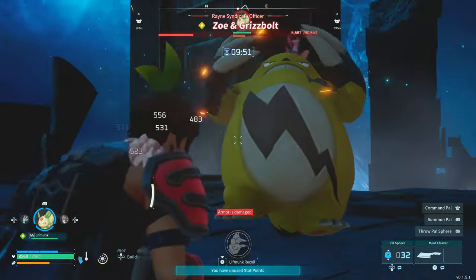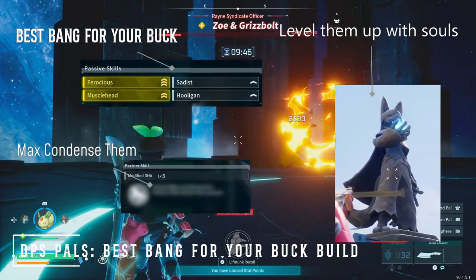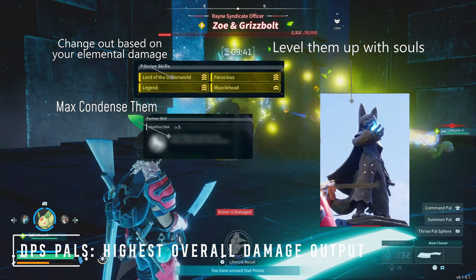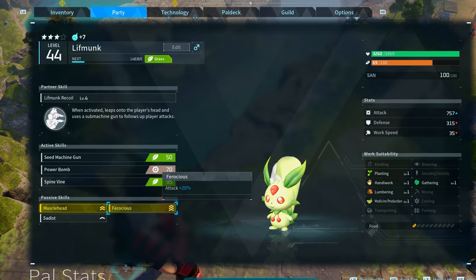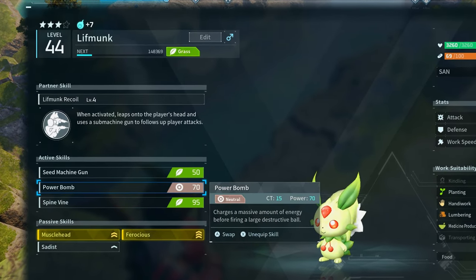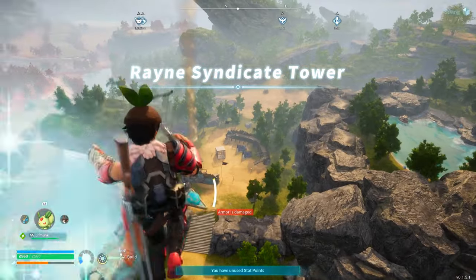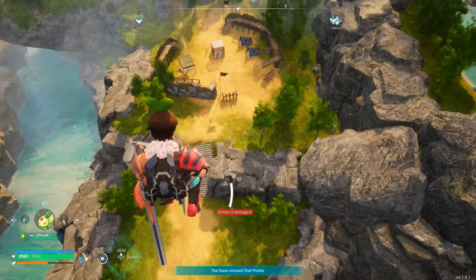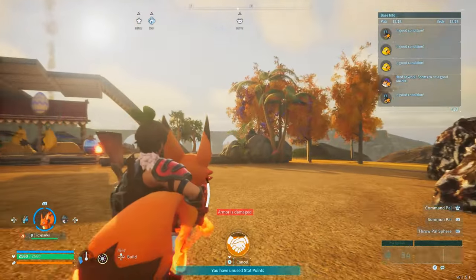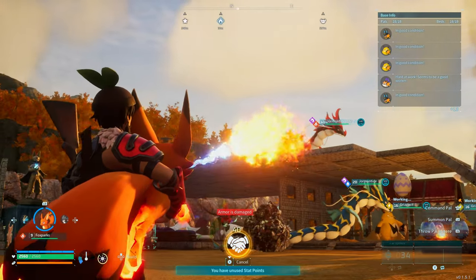You can use gliding PALs while using Lift Monk, which is great. How you scale him up is basically getting Musclehead, Ferocious, and any other attack-scaling traits, then condensing him as much as possible — that gives you more duration and more damage on his PAL skill activation. You can also throw some souls into him to scale up his attack even more. Honestly, having two of them in your party early on and just swapping back to back is a great strategy. Foxspark is worth a mention too — great for AOE damage, but less ideal for capturing.